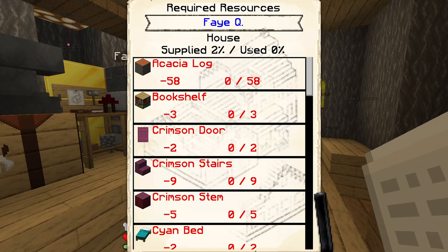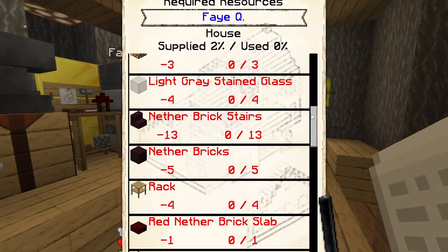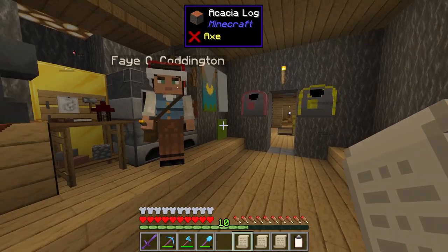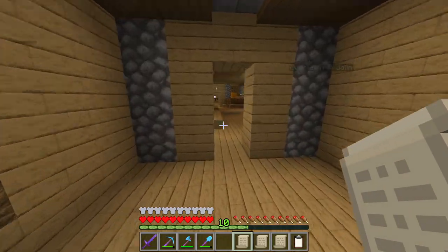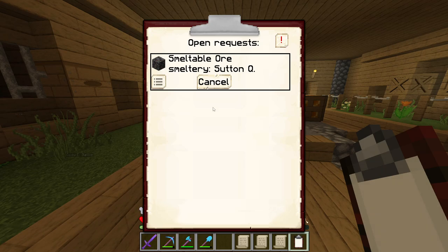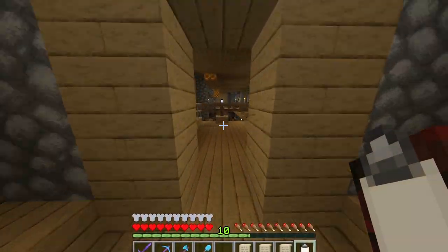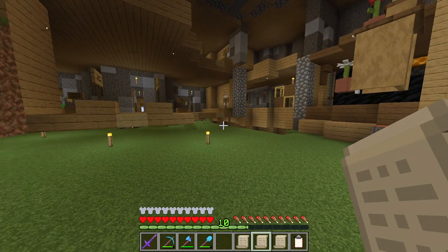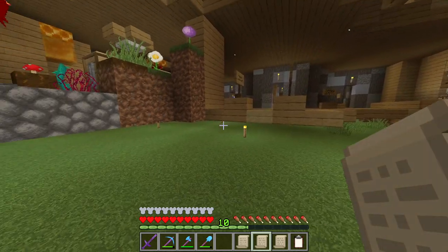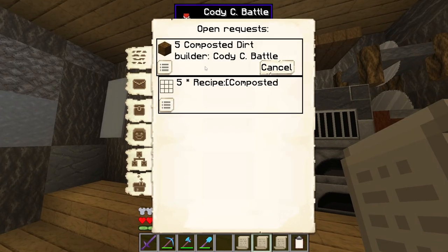Fae has finished off that guard upgrade and has moved on to a house upgrade to level four next, which I think might be the first level four house that the colony will have. We will just keep an eye on the open request list and wait on anything that she's going to request in for it. As for the flower shop build, all progress does seem to have halted at the moment here for some reason. What are you requesting in there, Cody, that's holding you up?